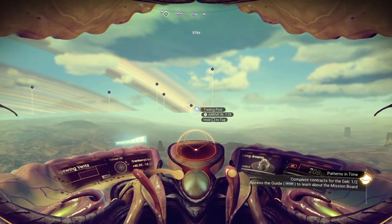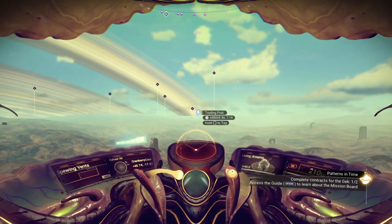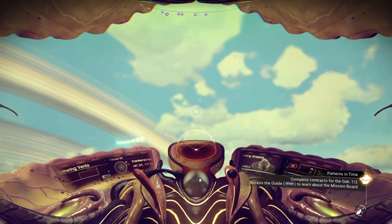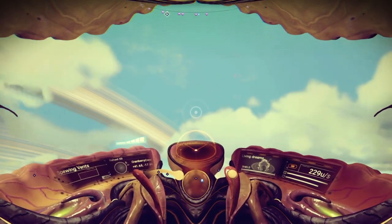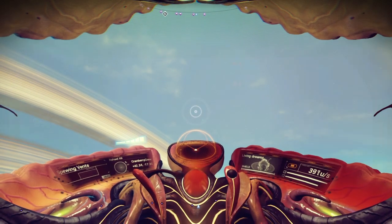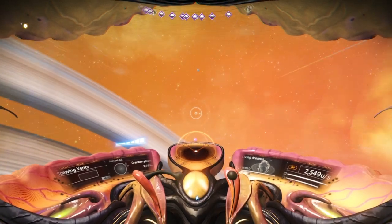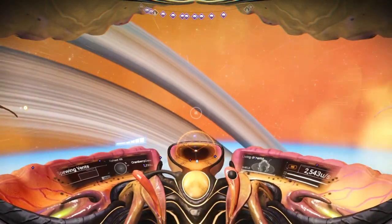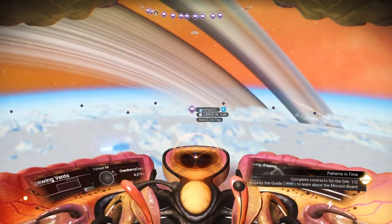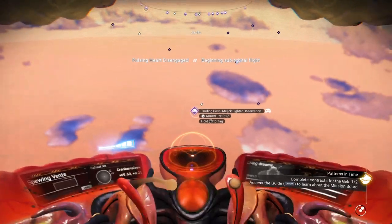Remember when you're buying upgrades at that storage thing on space ports — it lights up the lower storage part. You can move it to the upper part; you don't have to just buy the bottom part. The same thing goes with the upgrades for your exosuit — you don't have to buy just the bottom part, you can move the little blinky box to the upper part. Because everybody wants an upgraded exosuit. You can change out your guns, you can get better guns, but the exosuit is the one you're stuck with — so get the upgrades for it.